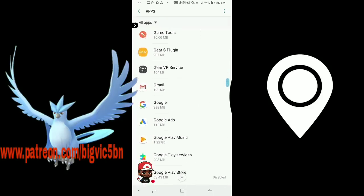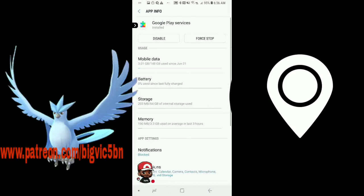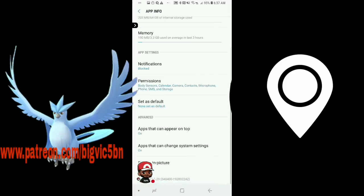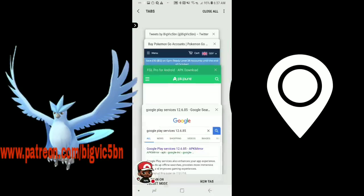Go back to Apps and go to Google Play Services. Scroll down to the bottom — it says Version. Mine is 12.5.29. There's a number next to that: 040400. That is a number you want to write down. I'm gonna show you why in just a second — you'll come back to this later. Write that number down.